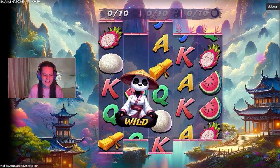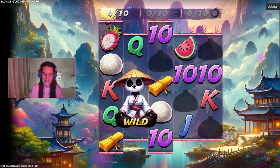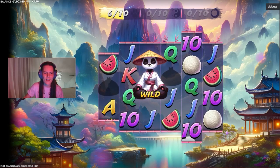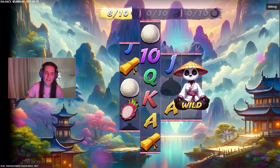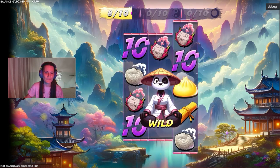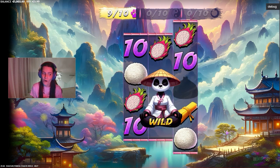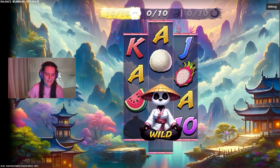So this time we need the dumplings. Because this panda, she loves dumplings, and with every dumpling we are growing here and can open another three spins and a special function of the slot. I hope we will open all of them. Let's go — eat, panda, eat!